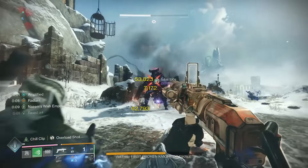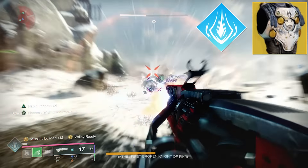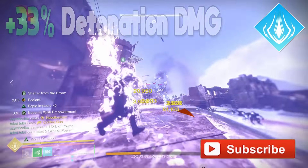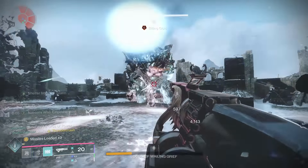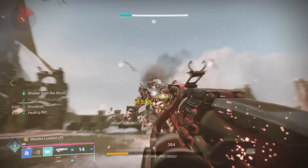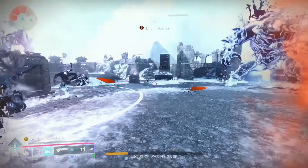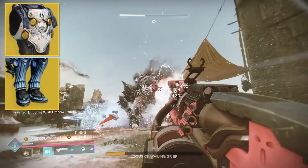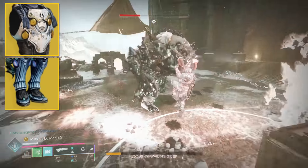At the start of Revenant, major adjustments were made to both Thundercrash and the Cuirass of the Fallen Sunstar. This super has been given a 33% increase to its base detonation damage, and at times it honestly seems like it deals more damage than intended. This has boosted the damage potential of Thundercrash far beyond the capabilities of Twilight Arsenal, and it's only matched by the Blade Fury Strand Super, which is a prolonged super that takes away from your ability to use weapons.